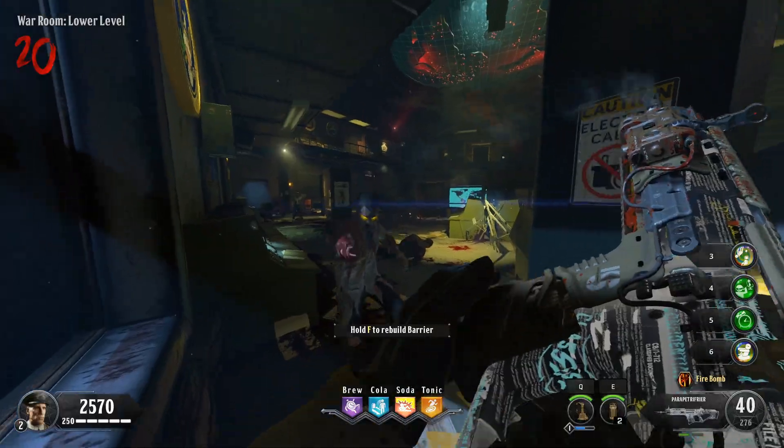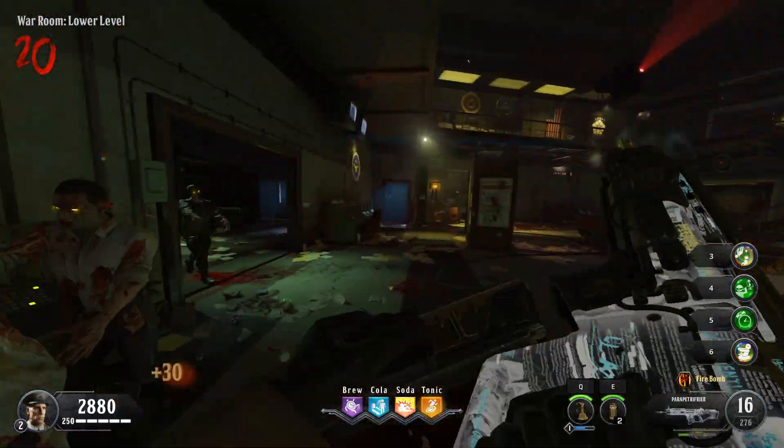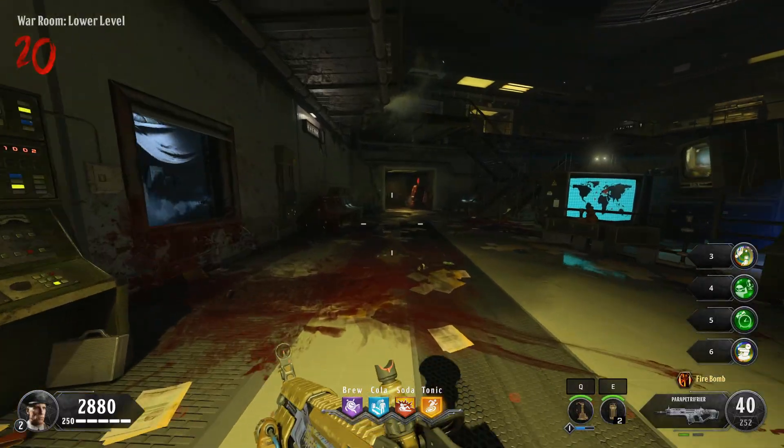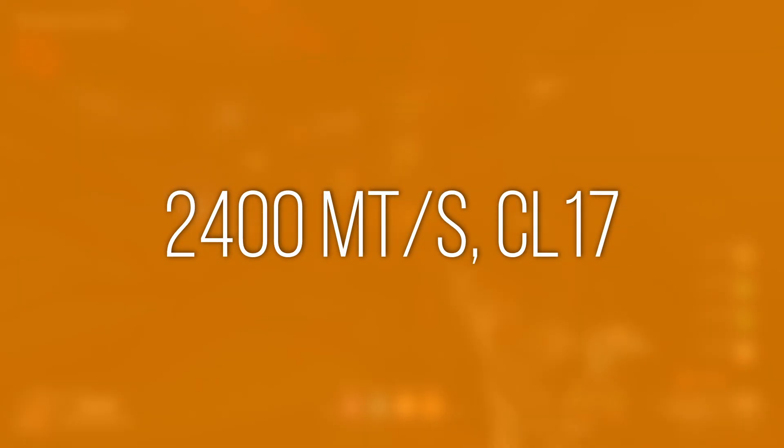Before we dig into this video, don't forget to leave a like and subscribe and click the bell icon so you'll be notified about all our future uploads. For this video, I tested three different memory kits and four configurations to achieve the capacities we'll be discussing. All of them were tested at 2400 megatransfers per second with a CAS latency of 17 clocks.